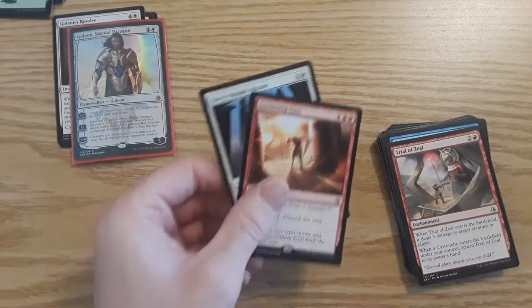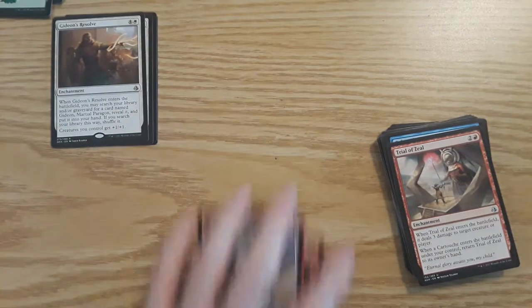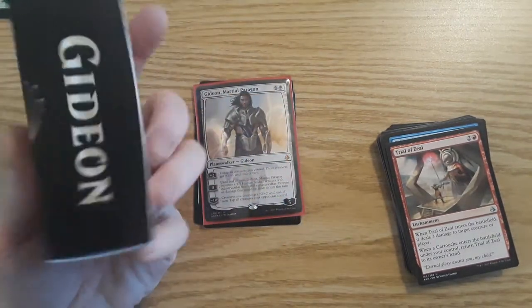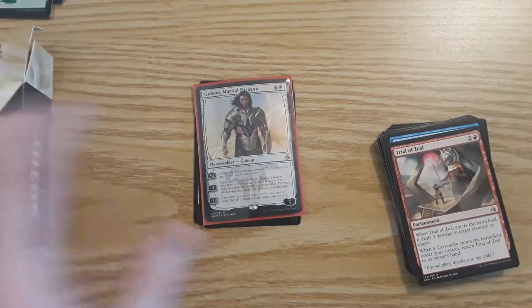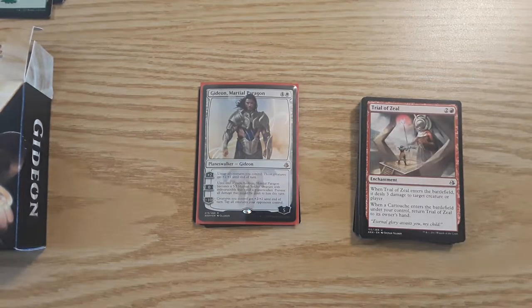So nothing too crazy out of the packs. I will be using this Gideon as the quote-unquote commander of my human deck that I'm brewing. I would recommend getting a planeswalker deck if you have a deck in mind that you want to build, or if you like a certain planeswalker. Definitely be using the deck box. I think they run for about fifteen bucks at the store. If you guys like this video, please leave a like, please subscribe for more videos, and be sure to check out tomorrow's video to see what pack of Magic: The Gathering we crack. Until then, peace!